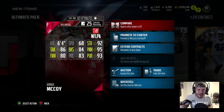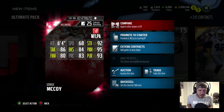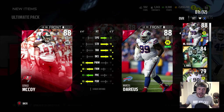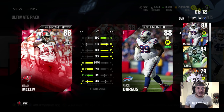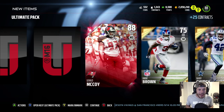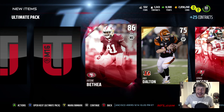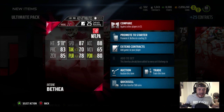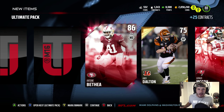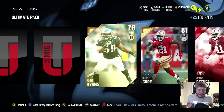Let's check them out — I haven't even seen this card yet. 92 strength, 95 power move, 80 finesse move, 93 pursuit with a 68 speed. Let's compare him to Marcel Darius. I'm probably going to stick with Marcel Darius just because I can't sell him. But two elite pulls and we're only in the first pack! Can we get a third? Antonio Bethea — it's raining elites right now. 87 speed, 80 hit power with an 85 zone cover. We've already secured three elites in only one pack — this is absolutely insane.